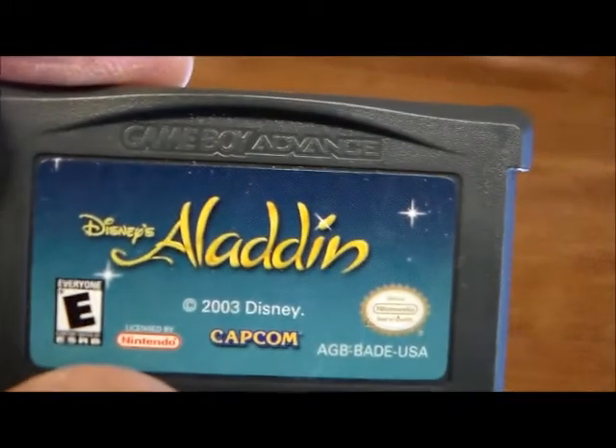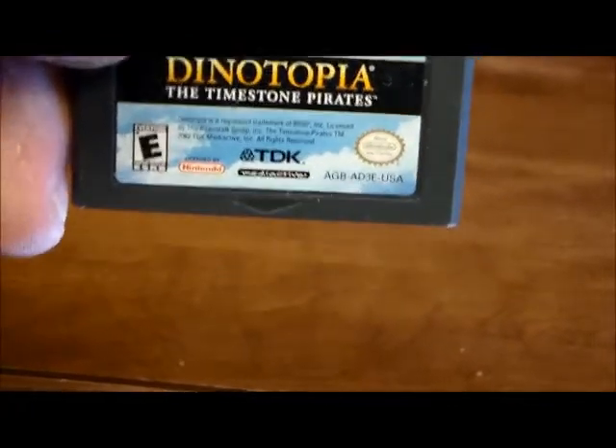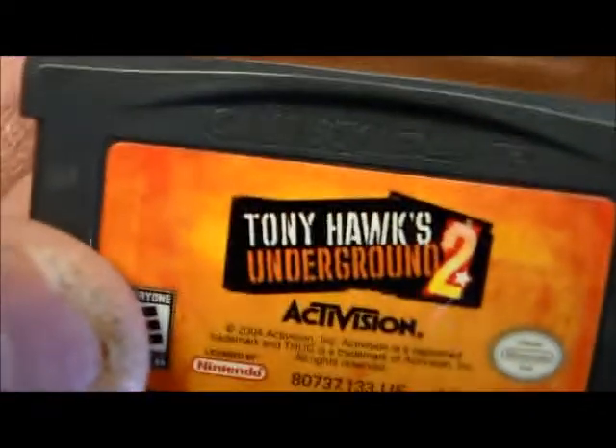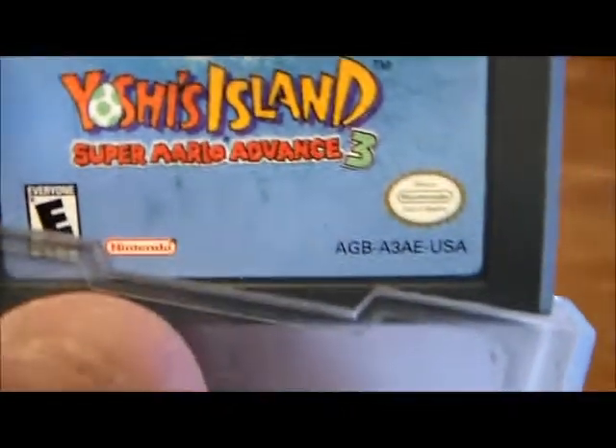Here I got Disney's Aladdin. Here I got Dynatopia: The Tynestone Pirates — I'm not too big on those kind of games. Here I got Tony Hawk Underground 2, I don't care too much for that. I got Yoshi's Island, Super Mario Advance 3.